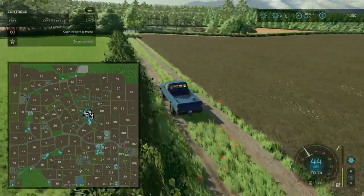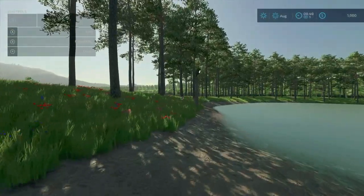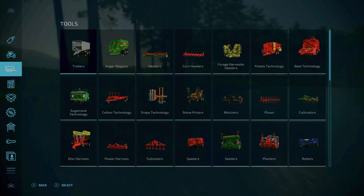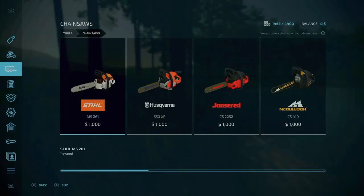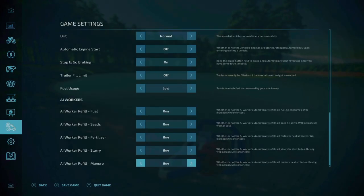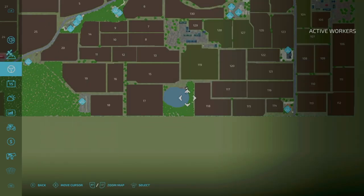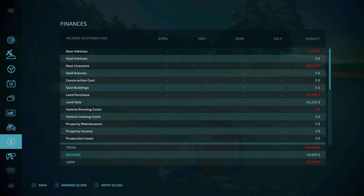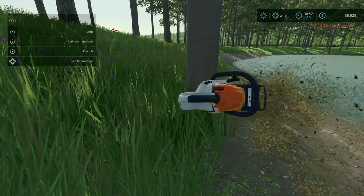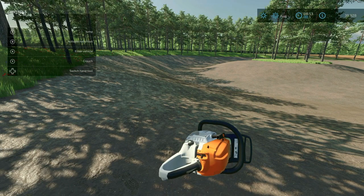This is the only lake I see on the map, so I'm going to presume somewhere around here — oh, I'm seeing something. I'm not allowed to cut this tree because I don't own the land. Let me buy land 162 for 75,000. Let's borrow some money and cut this tree. Now that's cool — so it says it took away the lake.